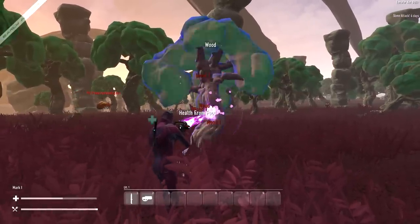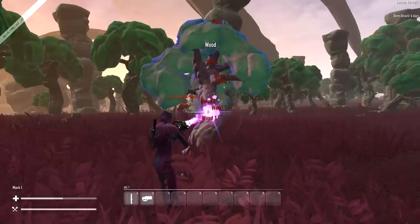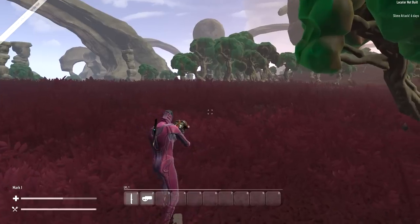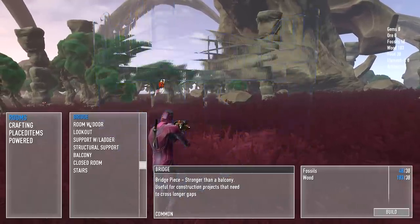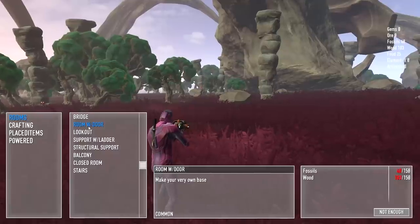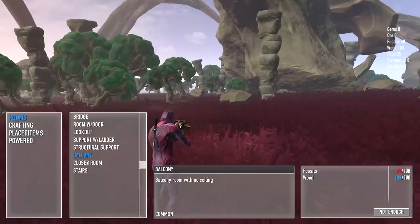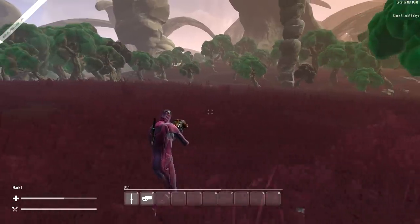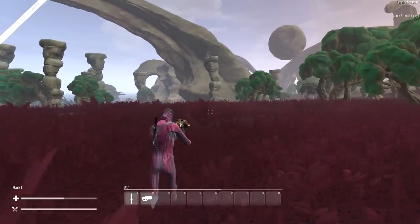I would like to get some more fossils here at some point. I notice that it keeps saying 'health from food' — I assume that means I'm regenerating because I'm not hungry, so that is very, very convenient. Let's see — I can build a bridge. Room with a door, I need more fossils for that. Closed room. I don't really have enough to build anything at this point. I could build a little bridge, but there's really no point.